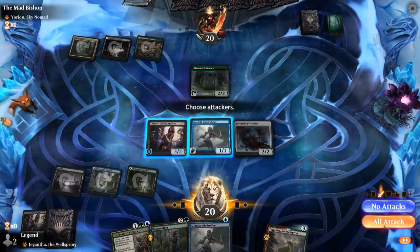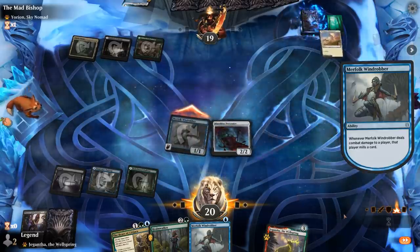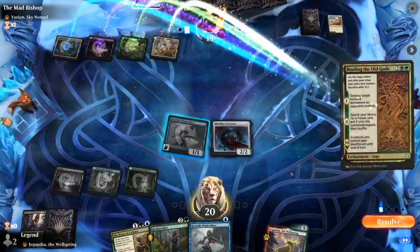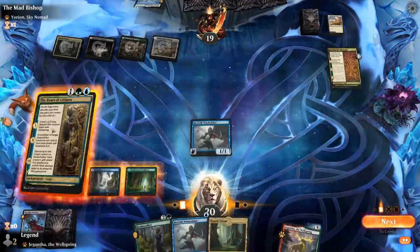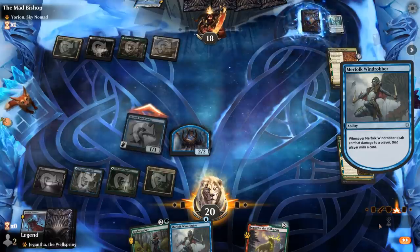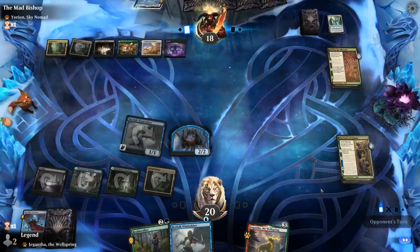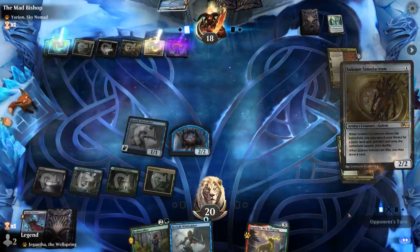Do we want to trade? I think so. The opponent also has a Doom Foretold deck element, and a Binding is going to take out our Pretender. Ugin the Spirit Dragon is going to be hard to beat if it resolves.